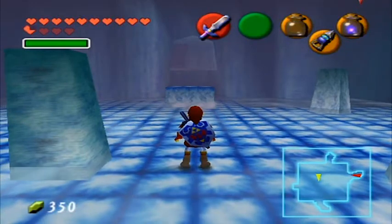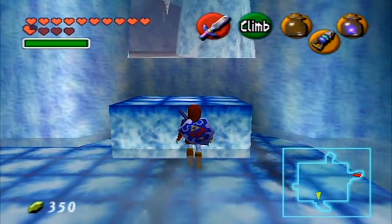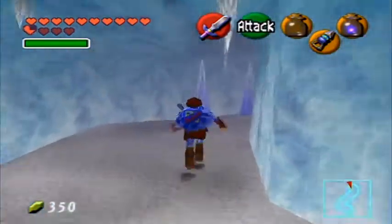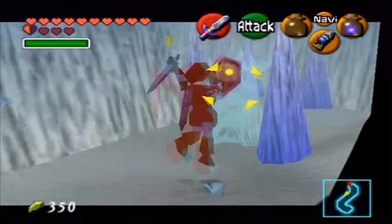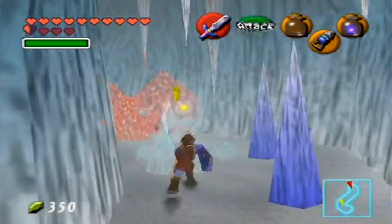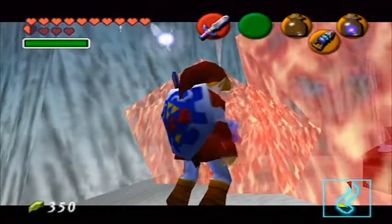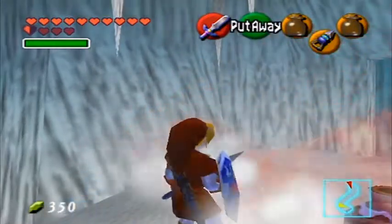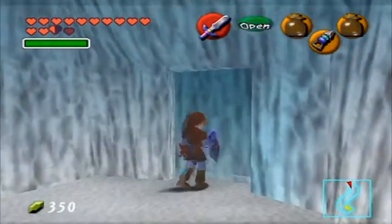Now that we have all five silver rupees, we can progress further in the tunnel. At this point you won't need more than one blue fire. What you want to do here is place it in the center — that will melt all three red ice blocks. And here will be some hearts, which is always nice.